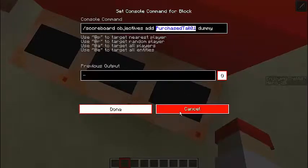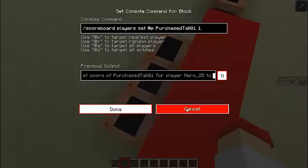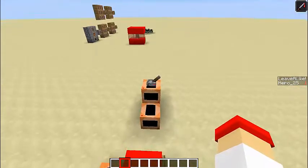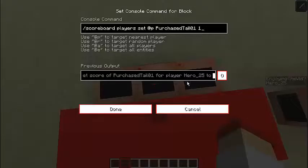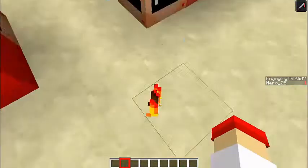A score of one basically means that players who have this set to one will be able to get the firetail when it's active. So if I set myself to have a score of one, I'll have it, but if I set myself to zero, I will not have it.